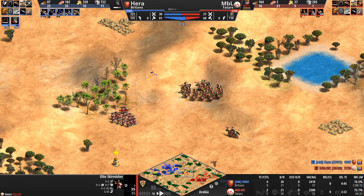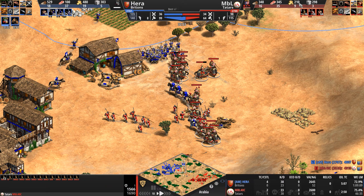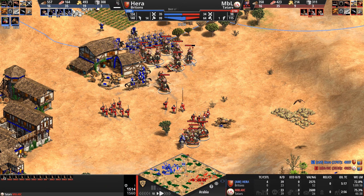MBL is vying for control of the center, just a minute away from imperial. Look at MBL's resources — he has no clue what's about to hit him. Actually, he now sees the Keshiks. Hera expected the Keshiks to head north immediately — they don't, meaning he wasted a volley. Now look at MBL's gold once the Keshiks engage: 195, 196, 209, 210, 211, 212 — it is so cool to watch. The Keshiks just have to poke and prod.